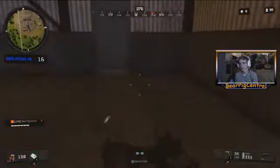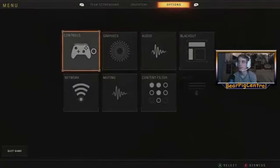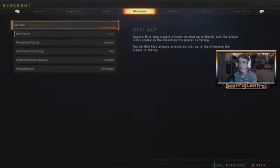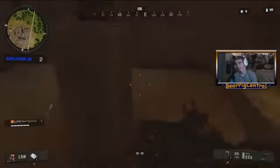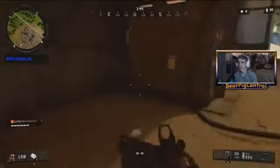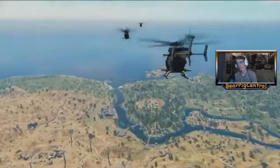Also, I don't know if you have this setting changed, but if you want a good setting to change for Blackout, it's item pickup. You want to change it to press instead of hold, because it makes you pick up the item just by tapping X instead of holding it. So it's a lot quicker — you can move a lot faster while looting stuff on the ground. I know a lot of people already know about that, but some people don't.